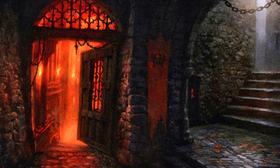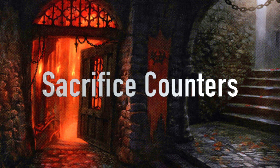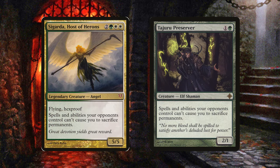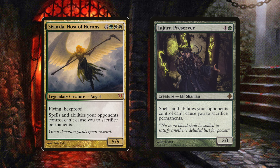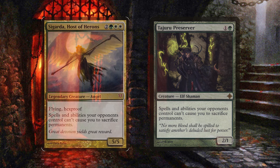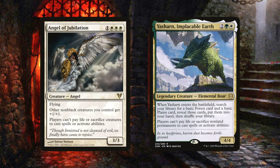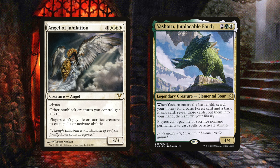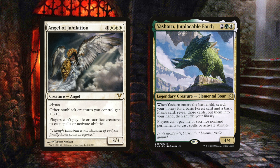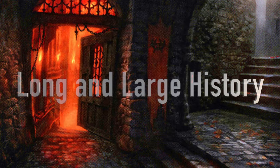If you have ever played against a sacrifice deck, you know how frustrating it can be. While there aren't many cards to counter sacrifice, here are a few: Sigarda, Host of Herons and Tadjuru Preserver protect your board by negating the effects of sacrifice, which can completely shut down a sacrifice deck. Angel of Jubilation and Yasharn, Implacable Earth make it so your opponents can't sacrifice creatures to gain anything, completely shutting down sacrifice decks. These cards are strong but you can only include a few of them, making them hard to draw.